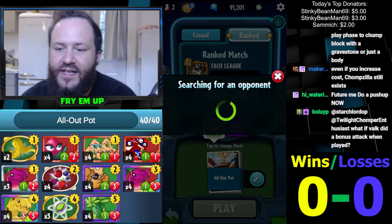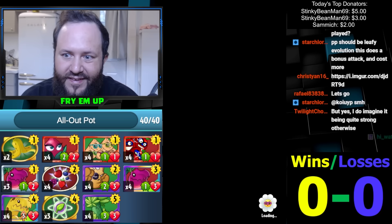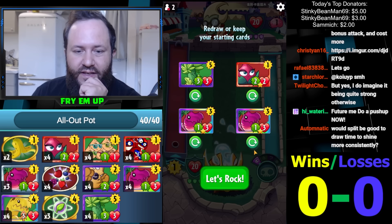I was thinking about Muscle Sprout, but there are a lot of one drops. If we see the curve is too low we'll add it in. I just think it's a little too hard of a card — it gets removed too easily, it doesn't grow right when you play it, so it's kind of high risk, not the best with Potted Powerhouse. We did get this though — would I dare keep both of these?